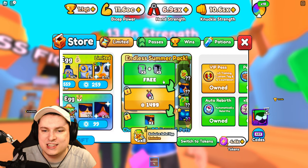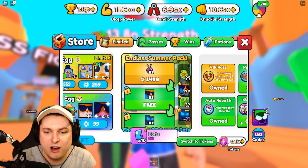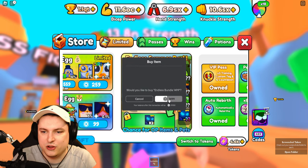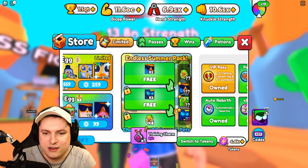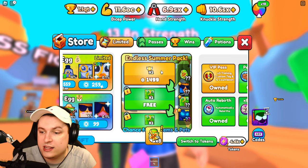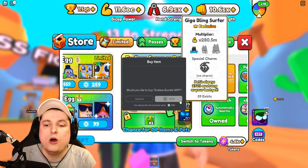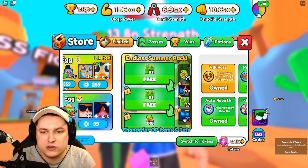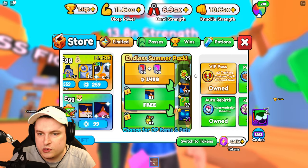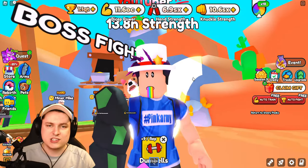We got a black slime bucket legendary, another charm, and look at those pets - we got the charm and free pets below that. We got the giga giga surfer tiger, and then we have one more - endless summer one, a new medal. We got two bling surfers! This will be the last one we're opening because we've now spent around 11,000 Robux. We do get two giga bling surfers for free - boom boom boom.